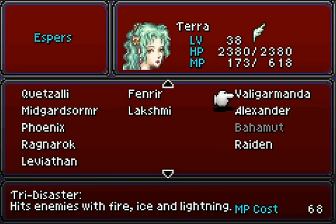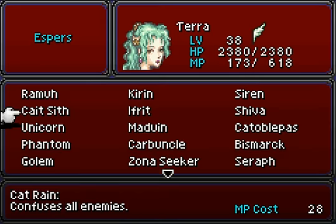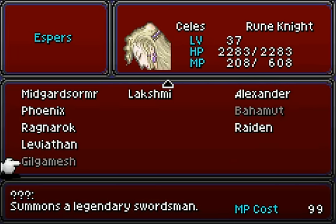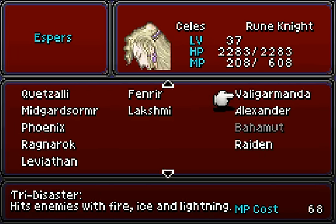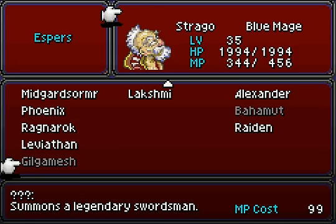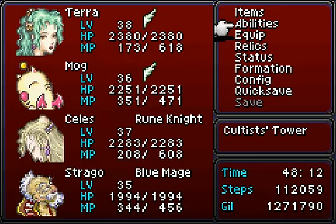I'm gonna put Valigarmanda — no, I think I'll go with Bahamut instead. Pantera. I think I'll put... yeah, Gilgamesh, you stay on. I'm gonna put Valigarmanda on Celeste. Astrego, you use Leviathan — in fact, you can still learn Flood. I'm not gonna worry about the Soul of Thamasa, because we're gonna save that for another time.